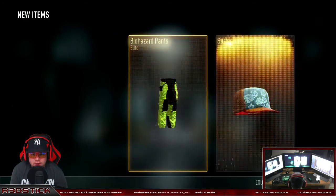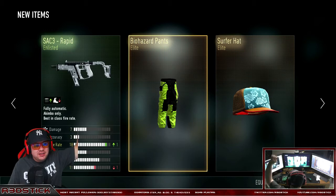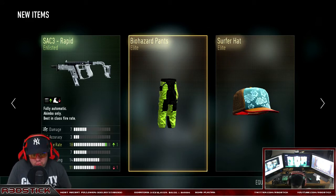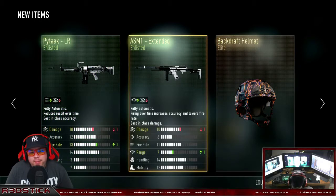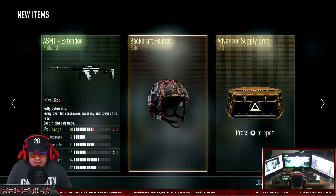Elite, elite, elite! Biohazard pants and the Surfer hat — we got Biohazard pants, the Surfer hat, and the SA-3 Rapids. Those actually look cool. I like using the SA-3s but I have both elites, so we'll have to give those a try. We already had the Backdraft Helmet. The ASM1 Extended gives you a little more range, negative on the damage. We have the Speakeasy so we're never going to use that. The Pitek LR — I actually have both Pitek elites, so not going to use that either.